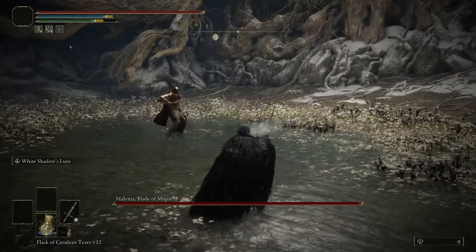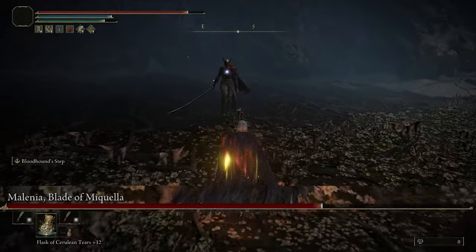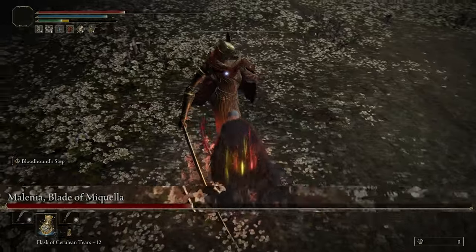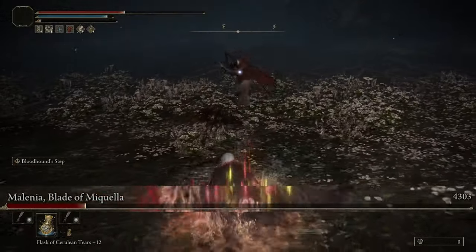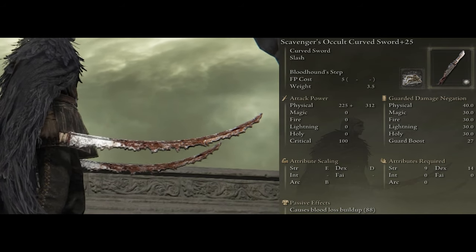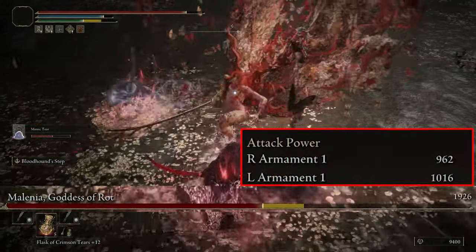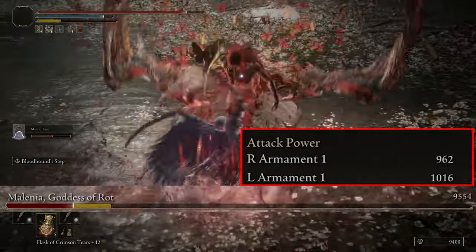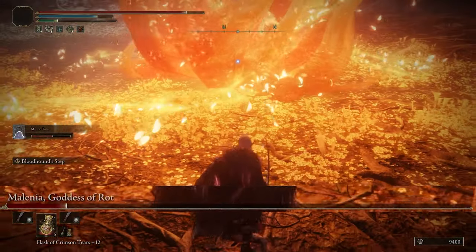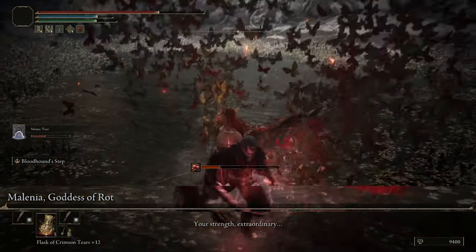For fighting bosses, White Shadows Lure doesn't seem to work on them — but that's not an issue because we can absolutely melt them. The weapon of choice here is the Scavenger's Curved Sword, and you want two of them. You can reach close to 2000 attack power with this setup, and curved swords have a really fast attack speed with a unique running and jumping attack.